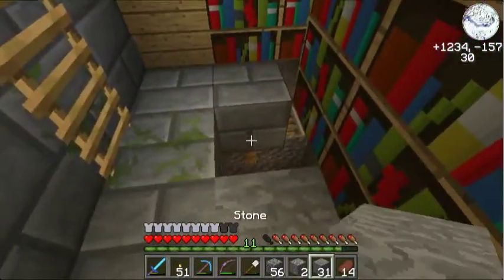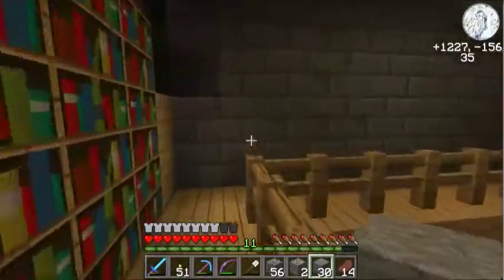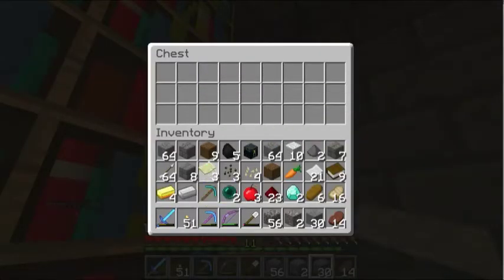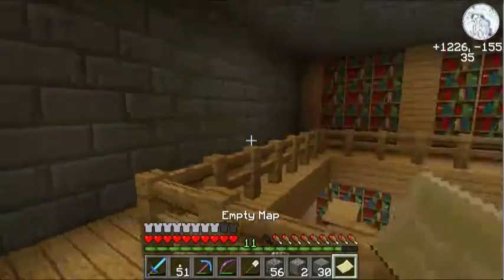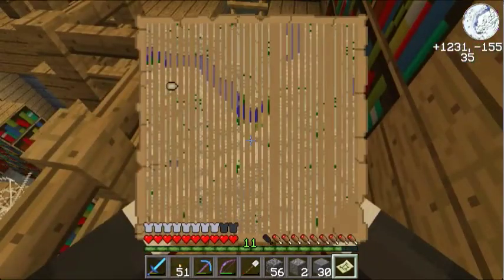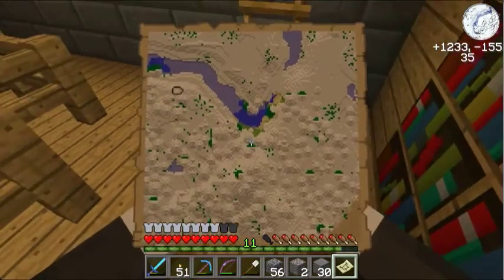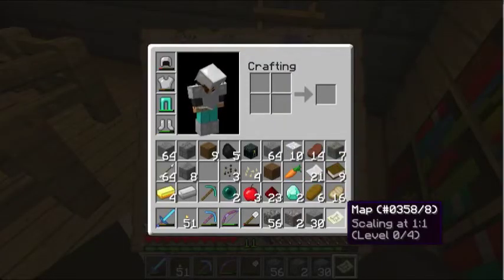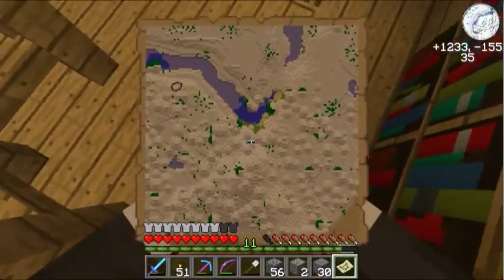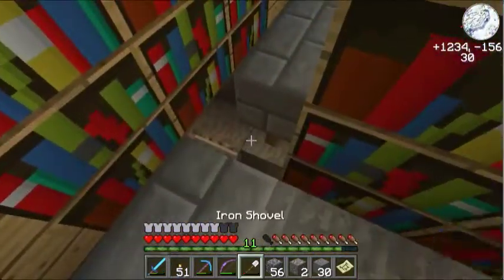Let's break off these webs and check out the stairs. And a book and a map — that's what I was looking for. A map saves me the use of making a compass. So it's just showing where we are now, where the stronghold is. I guess the map would have been easier if I'd made it scaling 1-to-1. I don't know how to zoom out on maps ever since they changed it — I honestly don't know.